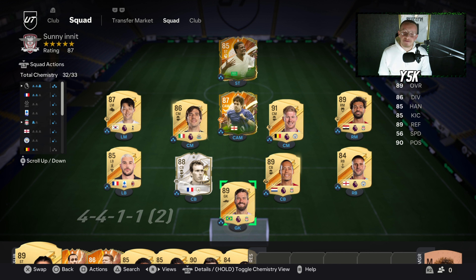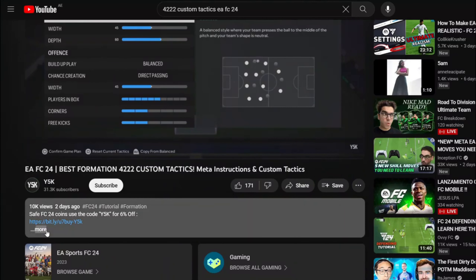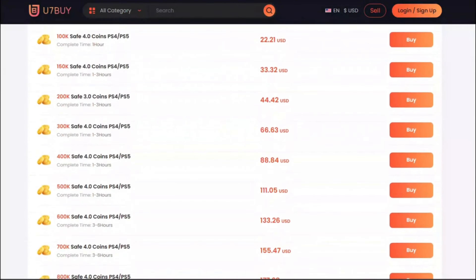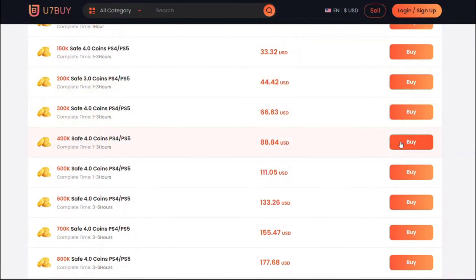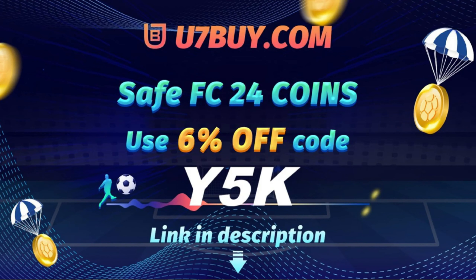Before we jump into the video, if you're new here don't forget to subscribe and drop a like — it's always appreciated. If you're looking to buy FC 24 coins, check out U7BUY for the cheapest prices out there. Fast delivery, safe, and use code Y5K to get up to 6% off. Link in the description.